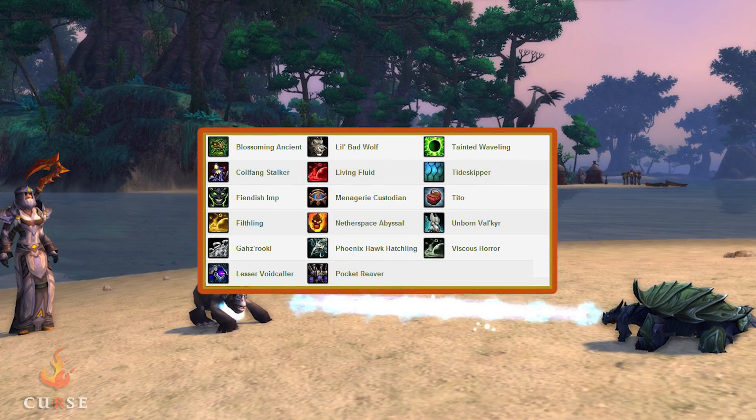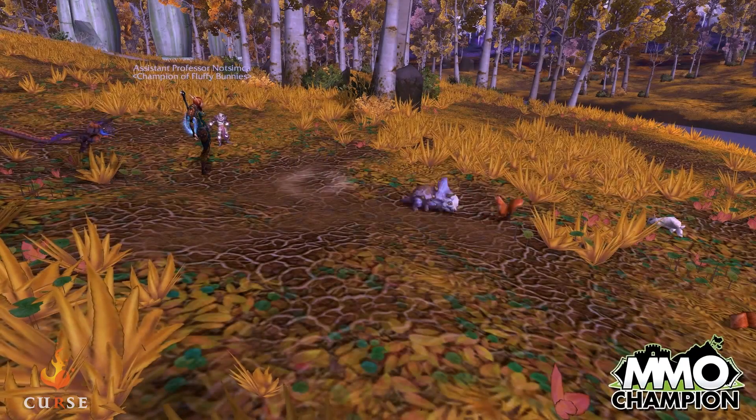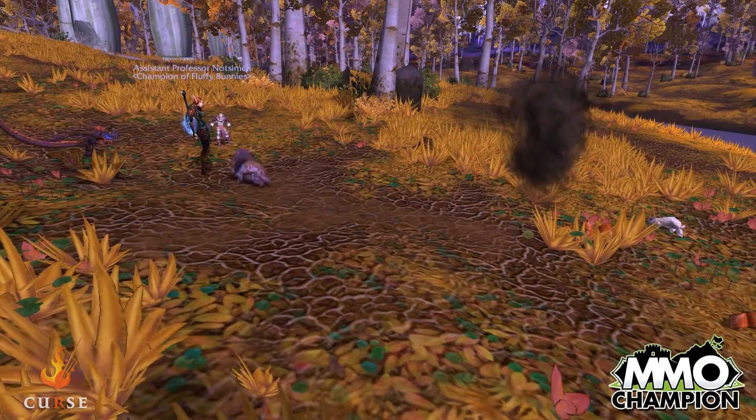Next is Pet Battle Updates. Lots of new pets are coming in 5.3, such as the Bad Robot Pet and the Blossoming Ancient, which changes colors with the seasons. A new weekly quest for max-level matchmaking PvP Pet Battles has been added, and they fixed an issue where pet abilities that had a chance to stun weren't working correctly. Also, 5.3 will allow players to spectate pet battles — where before, if you came across a player battling wild pets, you'd just see them standing there.